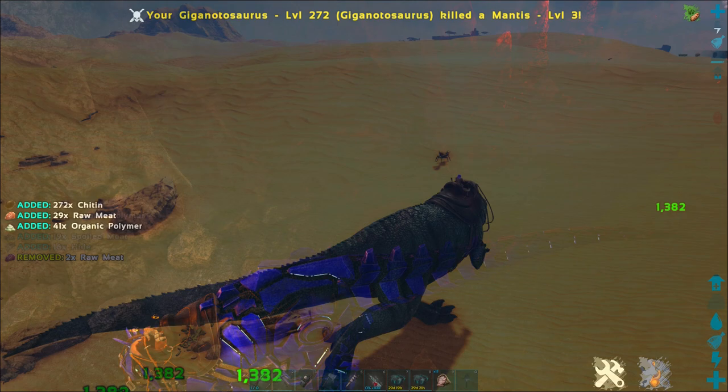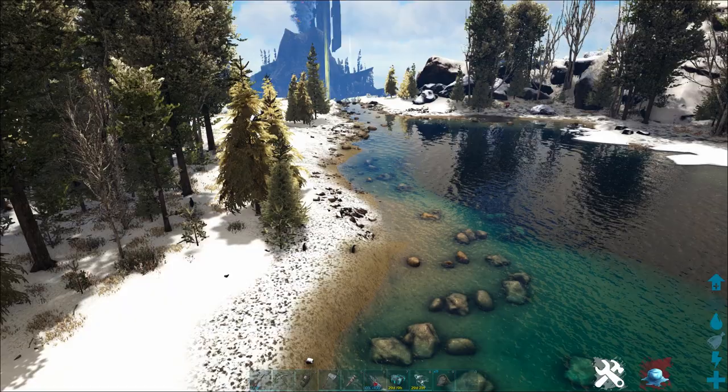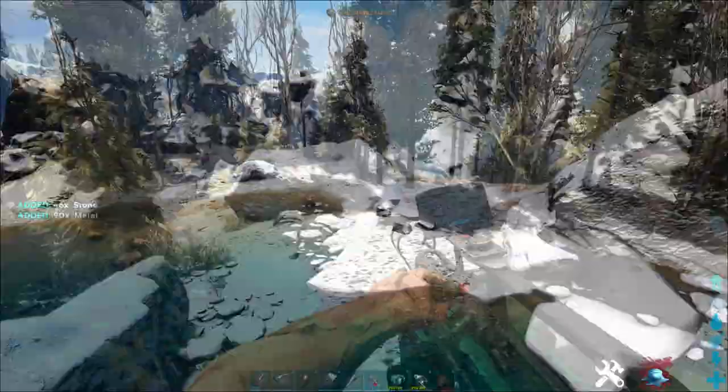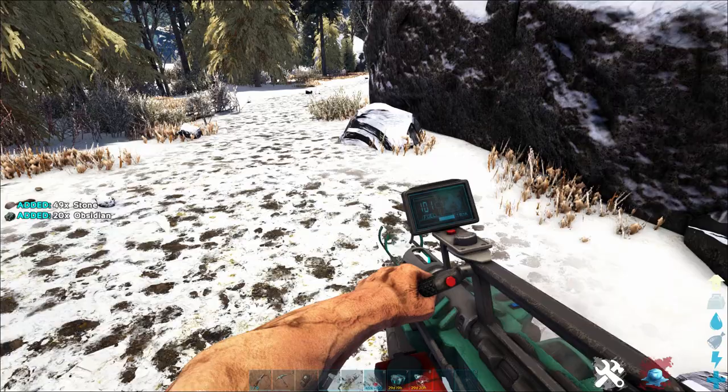Welcome back to another Lost Island Resource Location Guide from the Ark Survival Guide. Today we're going to show you the best ways to get organic polymer on the Lost Island map. We're going to show you lots of excellent locations to get tons of organic polymer in several places on the Lost Island map, so no matter where you live you've got lots of really good options. And we'll show you a crazy trick to get ridiculous amounts of regular polymer too, in case that's a better option for you.